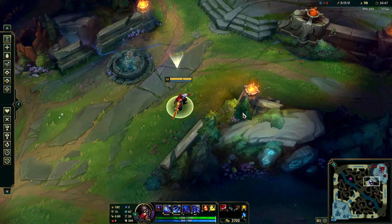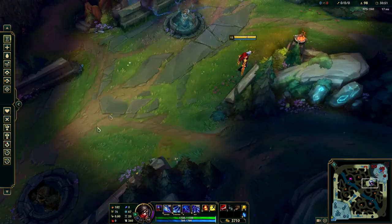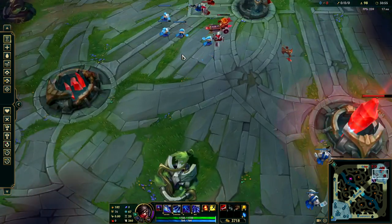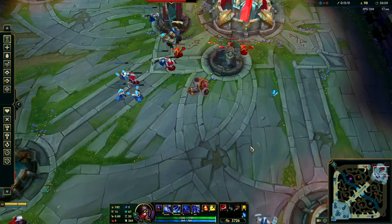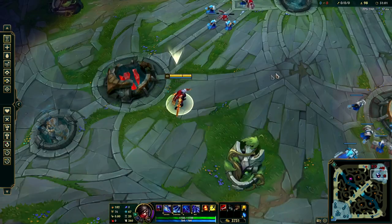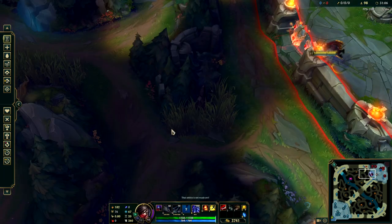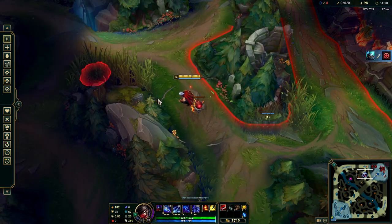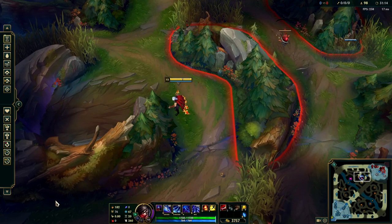The reason I'm not constantly holding spacebar is there's no reason to see the area behind me. I'm clicking where I want to go and looking at the fight over here — there's no point looking at where my character is. If I see someone near me, I press spacebar to snap back, then press E and look where I want to jump. If I was holding spacebar the whole time, I'd be jumping blind.